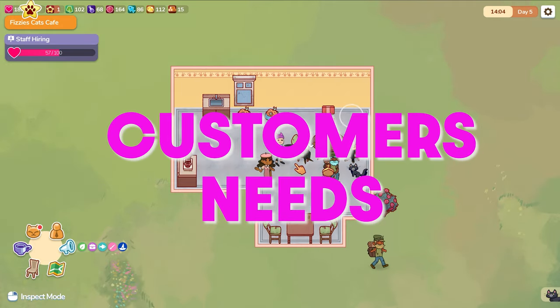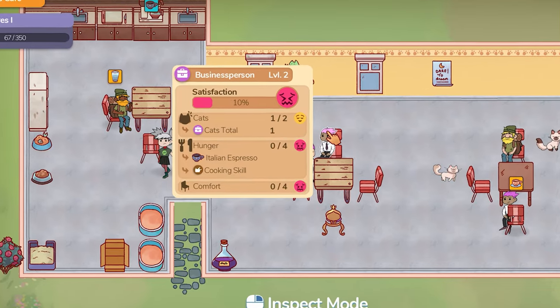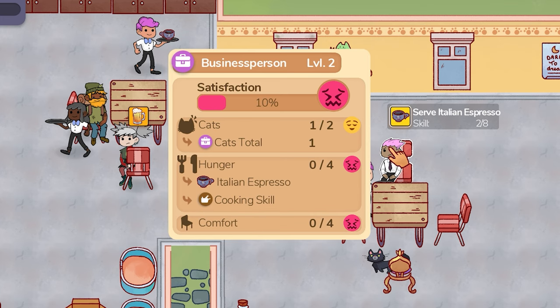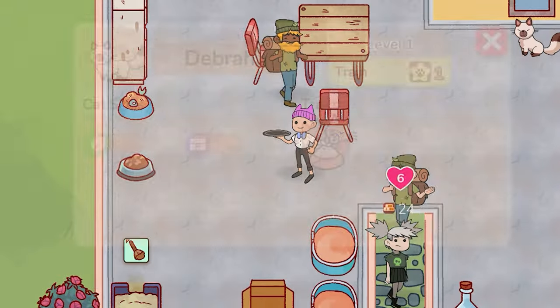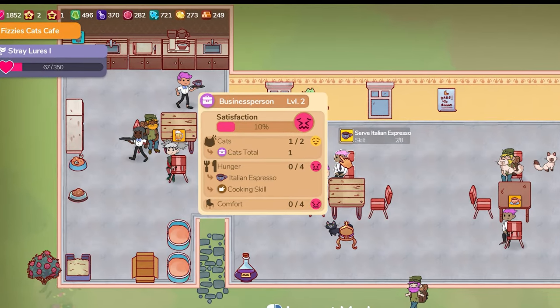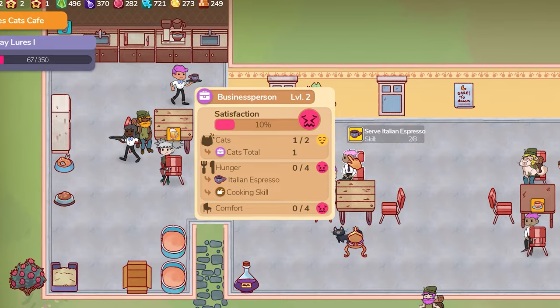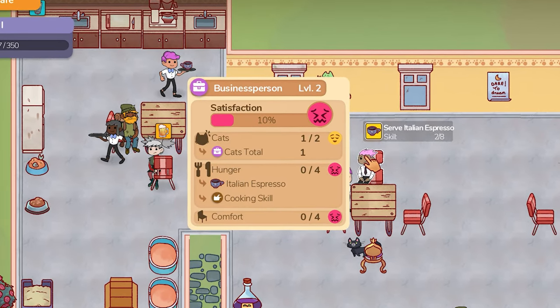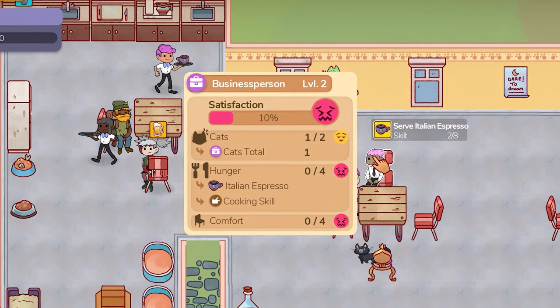Let's take a quick look at a customer's needs. We have a business person here visiting us. Presently he's not so happy, as his satisfaction is only at 10%, and this is helped by having one cat who has the business person trait — in this case, Libra. To increase his satisfaction, we need to serve the Italian espresso coffee with a decent cooking skill, and provide some comfort, which the appropriate table and chairs will give.